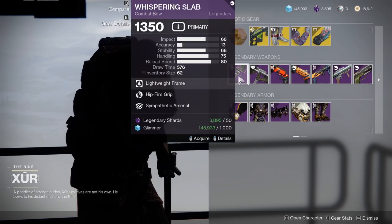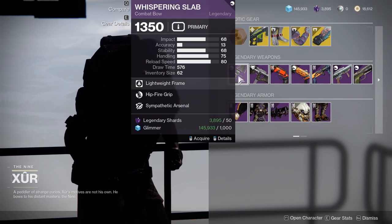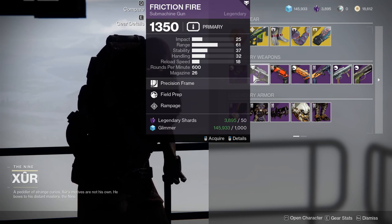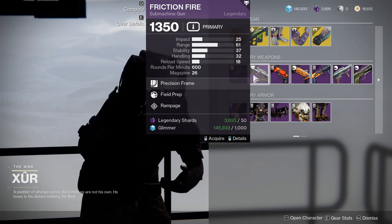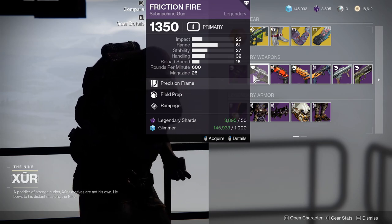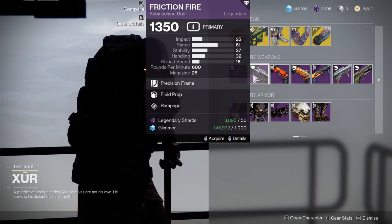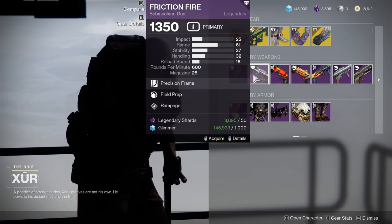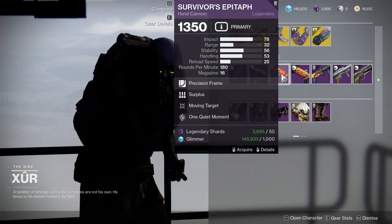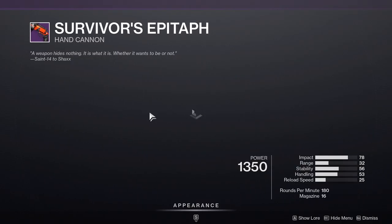For the weapons: Whispering Slab with Hip Fire Grip and Sympathetic Arsenal is straight up doo-doo butter. Friction Fire with Field Prep and Rampage — I would recommend this if you don't have a good kinetic submachine gun, that's the only reason. Other than that I would stay away from it because a base 26 magazine is pretty terrible, and I just don't like SMGs with low magazines.